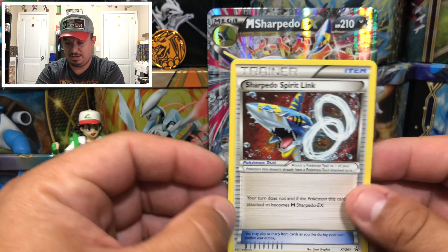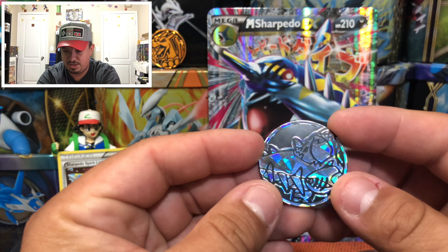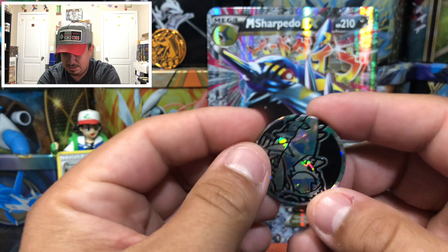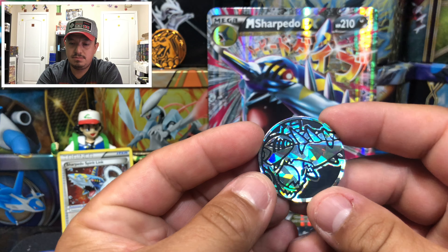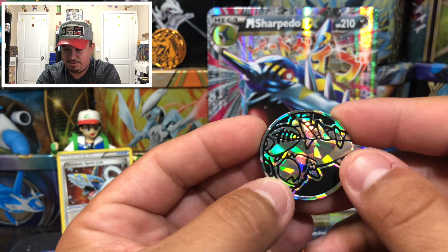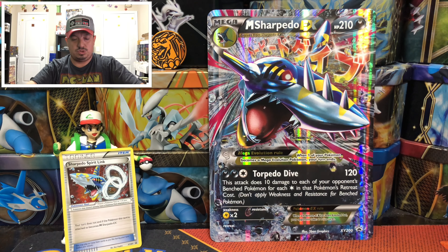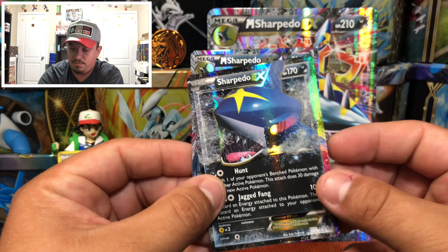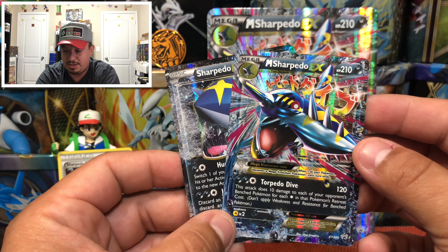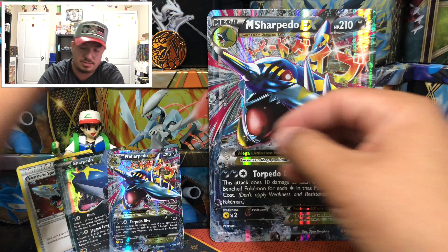There is a TCG code card for the box. We also have a Sharpedo Spirit Link. Here is the coin — there it is, the eye, the mouth. And these are the two promos: one is a reprint from Primal Clash, and this is a promo Mega Sharpedo EX promo XY 200. We're gonna put those right there.